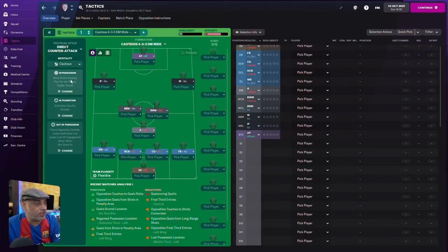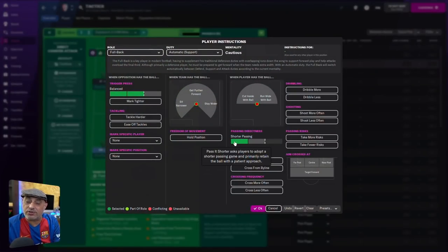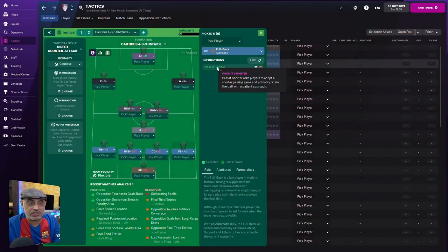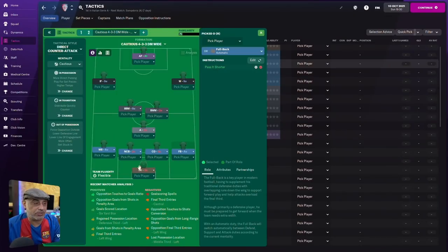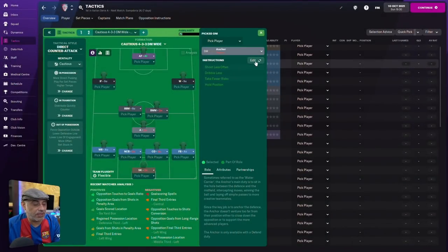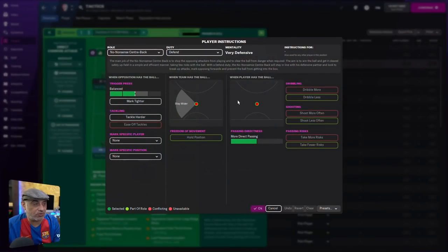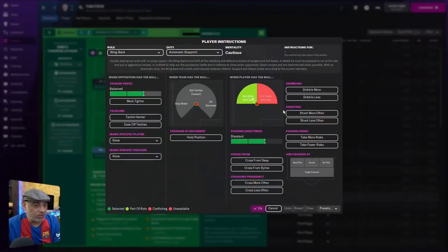So what you can do — your team is already playing on more direct passing — you can come in, click on the green bar, hit OK, and you'll see a play instruction that says you've told him to adopt a shorter passing game and primarily retain the ball with a patient approach. Do the same thing with other roles. Go to Anchorman, do the same thing. Now we've got a whole bunch of players told to pass it shorter, except for roles that are hard-coded — the no-nonsense centre-back is hard-coded to kick the ball long, so if you don't want that, choose a central defender role instead.